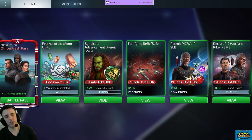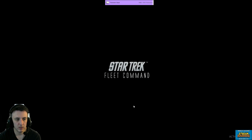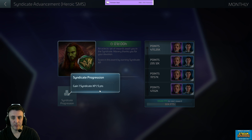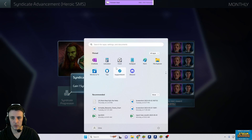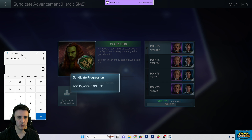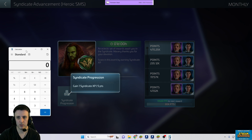Let's talk about the Syndicate event. Finishing this off gets you a half unlock of Odo and a full unlock of Tal. At 5 points apiece, 470,250 divided by 5 is 94,600 Syndicate XP.